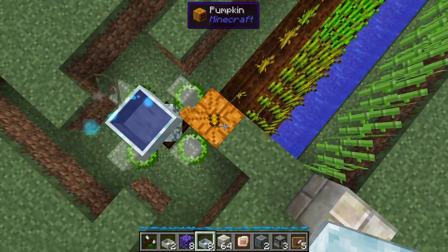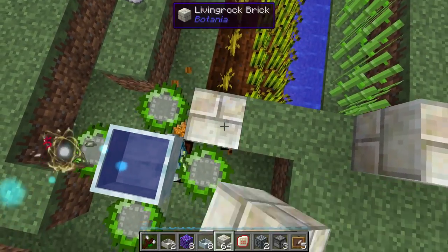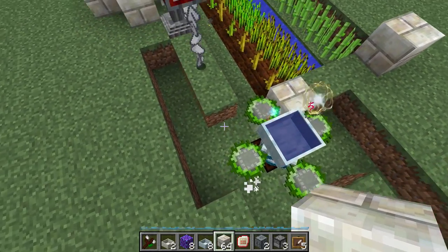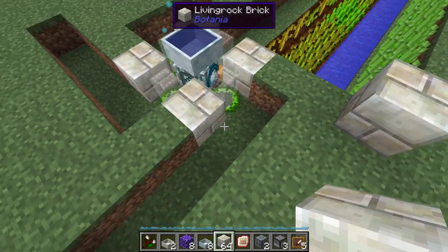I noticed a little problem here — you see that this pumpkin stem grew in this direction. We don't want that. So a quick solution is just put a block there. And I think I accidentally removed that block. We're going to have that problem over here, here, and here, so I'll just fill those in so we don't have that problem again.